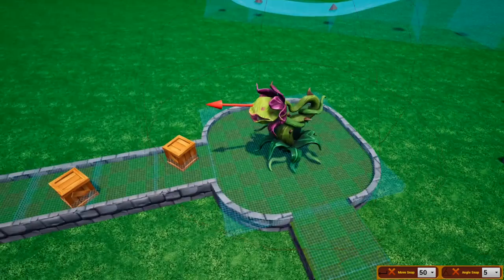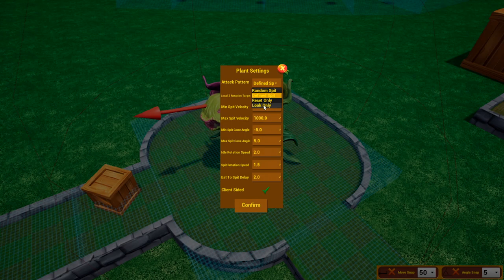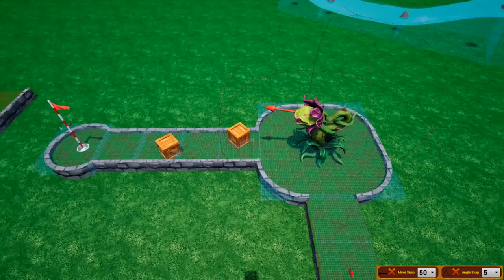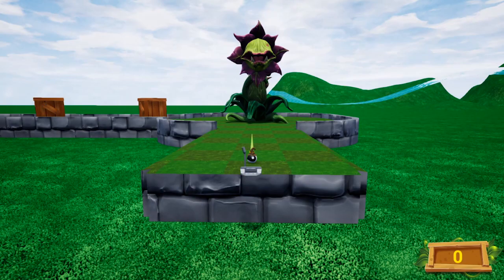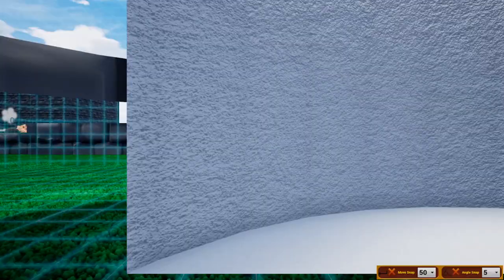The Ball Trap Plant eats balls within its radius and tosses them toward the arrow. You can change its defined pattern to shoot toward the arrow, toward where it's looking, or toward reset only. You can change the speed at which it shoots, make it random between a max and minimum, change how long it rotates before firing, the angle at which it fires, and its rotation speeds. It's one of those objects you have to play with to understand better.